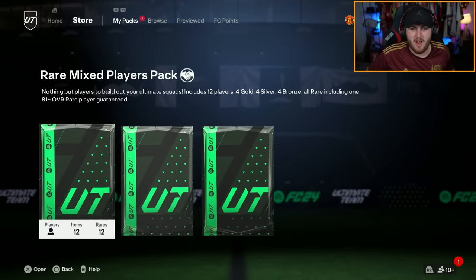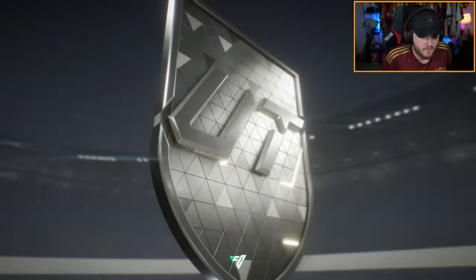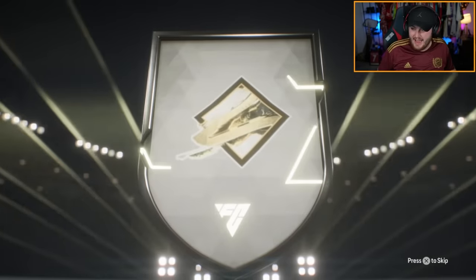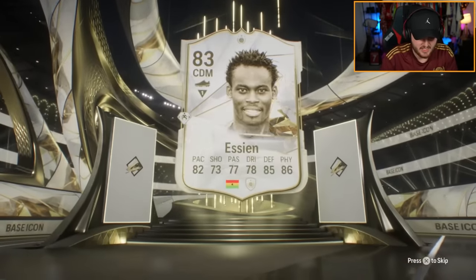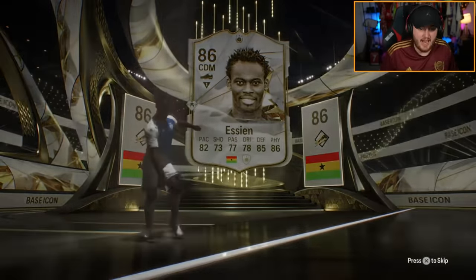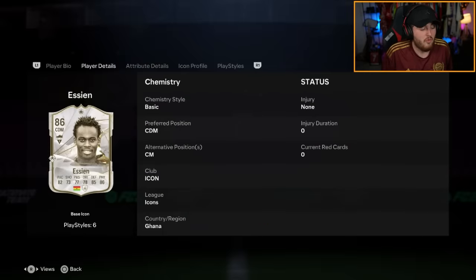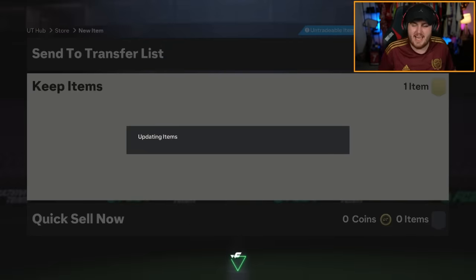Hopefully we can get some better icons. We have got a base icon pack and then we're going to get something good, hopefully. SCN — nice, solid. What is SCN worth these days? That's actually solid — 300k. I'll take that. As a DM, the card's class, absolutely class. And Grealish has apparently just scored for City to make it 3-2 — wow. I'm kind of glad I'm missing that game. We'll take SCN — that's solid.